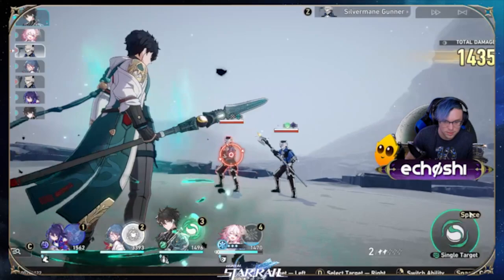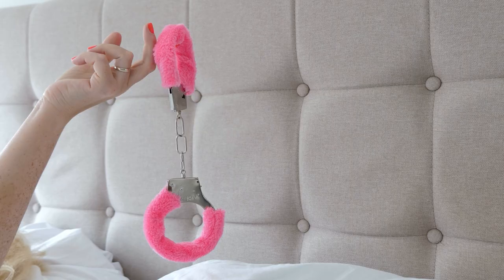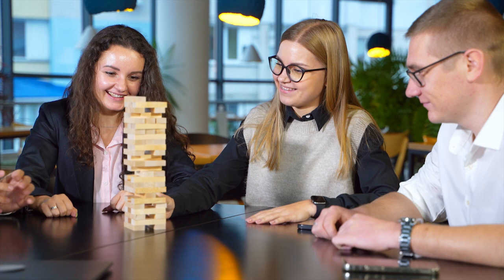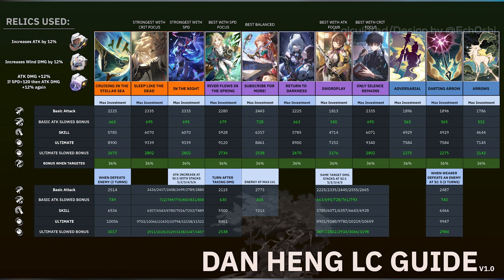In the third slot we have Only Silence Remains. This light cone increases Dan's attack by 16% at S1 and does not stack. If there are fewer than two enemies on the field, his crit rate is also increased by 12%. This light cone can be very good if you can't get your relic substats to roll in crit rate. Here are all the actual numbers for all currently available light cones for the Hunt on level 80 Dan Heng without crit calculated. I used the 2-piece Musketeer and Eagle sets when calculating damage values, as the higher percentage allows for slightly more separation for numbers that are close together.